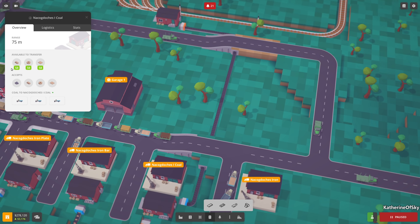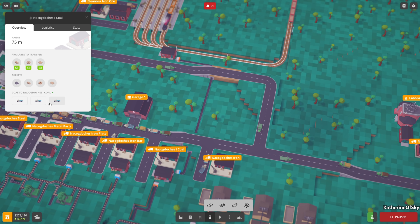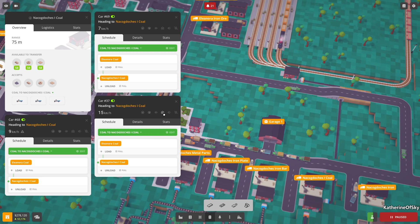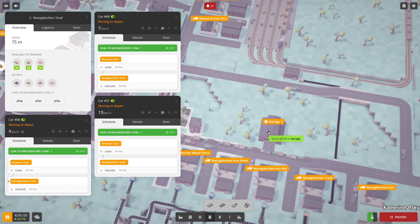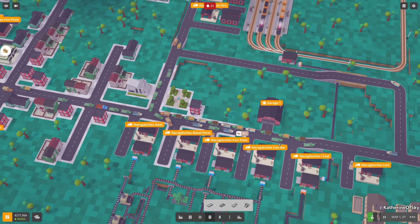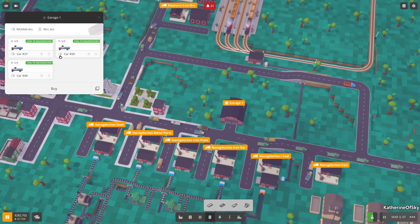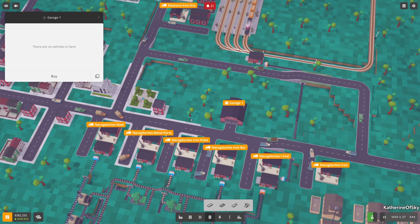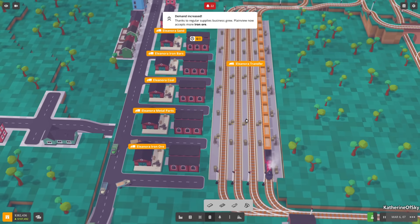We don't actually need this stop so we might use it for something else. We could connect it directly to the line. In the meantime I'm going to sell these trucks - have them go to the garage. We'll go with new trucks if we need them. Sell - yes. We don't get very much back but it's better than nothing.